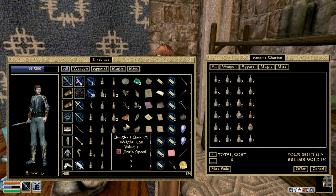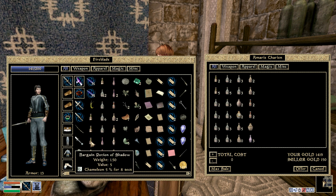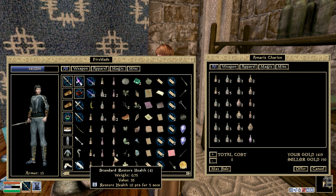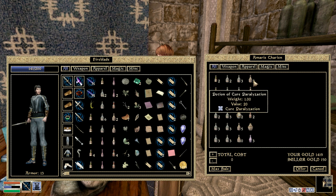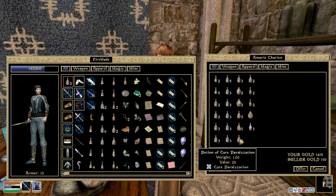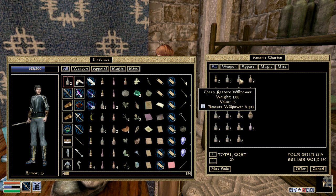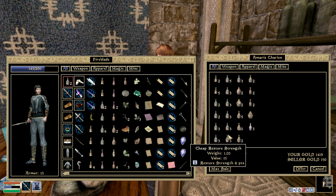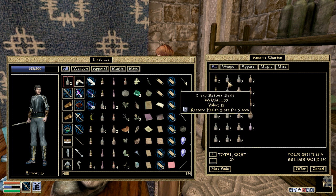Fatigue — I might get some of those, because I've never watched my fatigue. I'm just looking at my health when I'm fighting. I don't think I've got any fatigue potions anyway, so I'll have two of those. I don't have any Restore Magicka potions — most people don't seem to stock them for some strange reason. And you look like exactly the same, every attribute but the one I want.